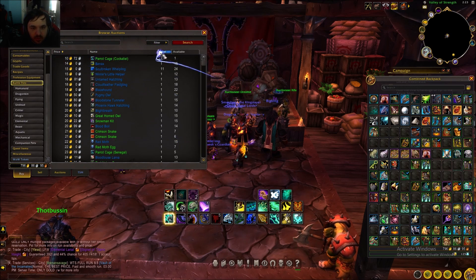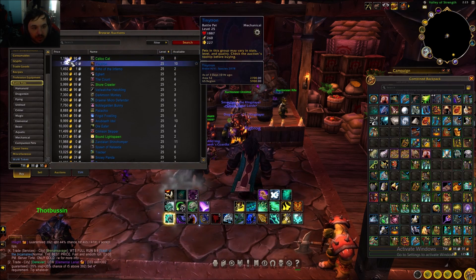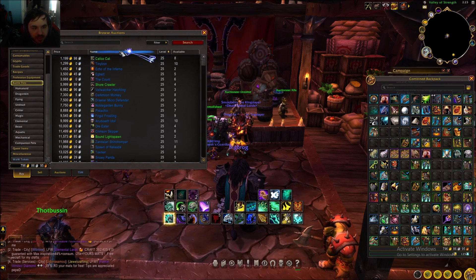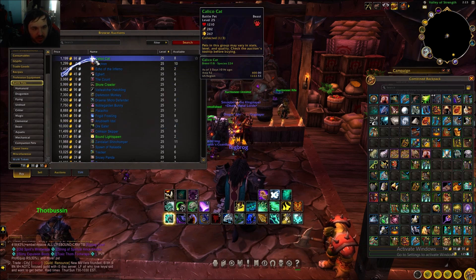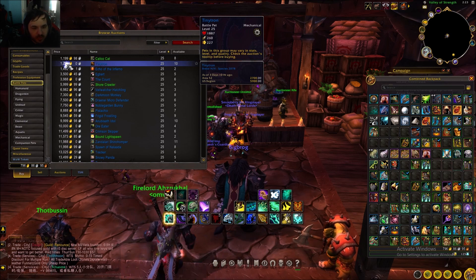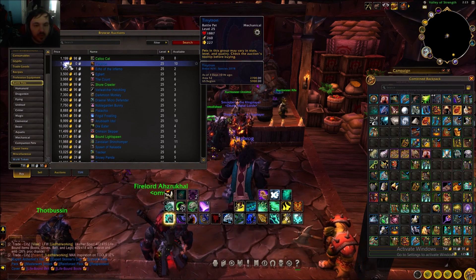After you do that, click the level tab and set it to 25. It should show you level 25 pets sorted cheapest first. Right now it's not looking too good — the cheapest one is 1,200 gold. A lot of battle pets you will sell for anywhere from 1,000 to 5,000 gold if they're level 25.